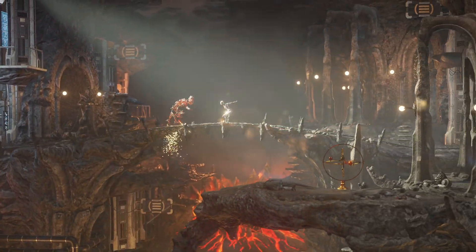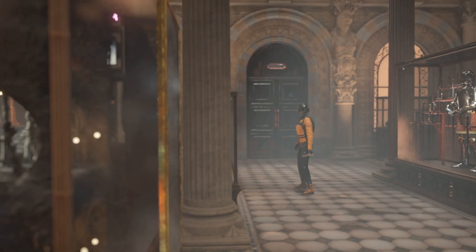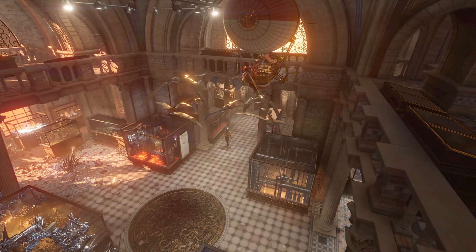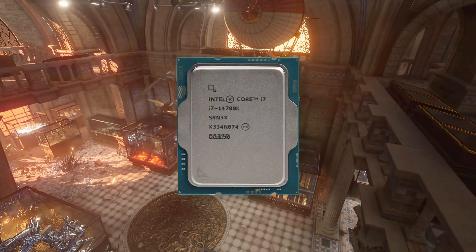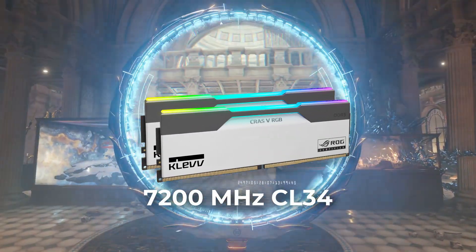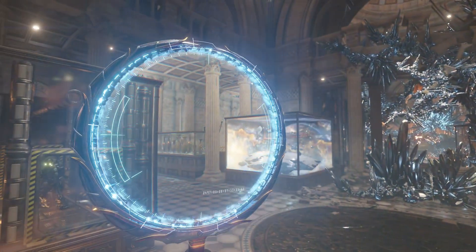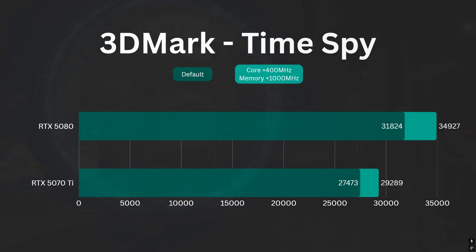This time I've included the 3DMark Time Spy benchmark, as well as the 8 games that I benchmarked in the last video. All benchmarks are completed with an i7-14700K and 48GB of DDR5 RAM running at 7200MHz CL34. Let's begin with the Time Spy scores: the OC 5070 Ti gets a score of 29,289, while the stock 5080 achieves 31,824 — an 8.7% difference between them.